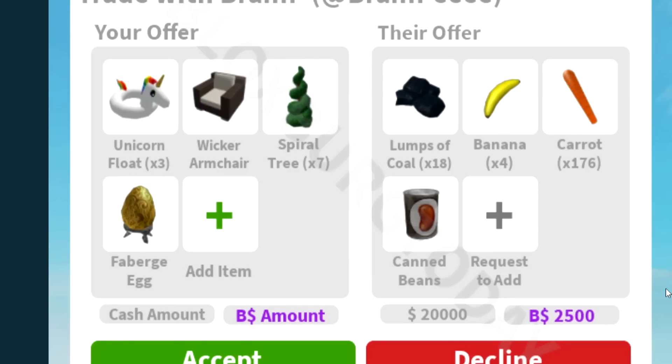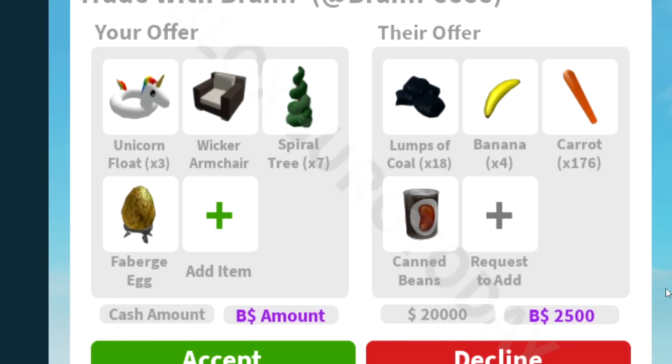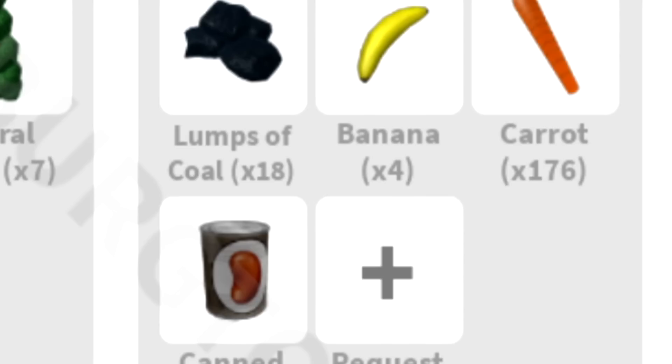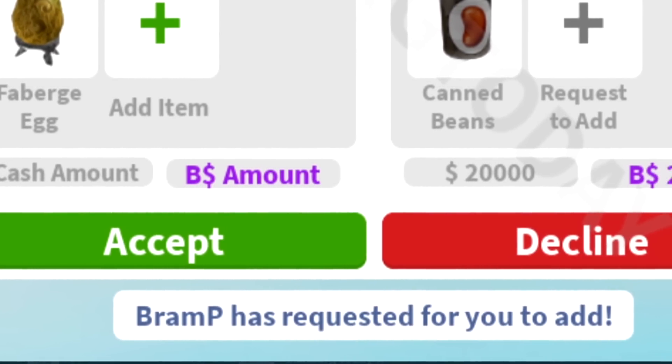What if Bloxburg added trading? On one side you would put your offer in — a unicorn float, a wicker armchair, a spiral tree, and an egg. You can also add some cash amounts and Bloxburg items. On the other side they have their offer, so he's giving me some lumps of coal, banana, carrot, canned beans, plus some money and Bloxbucks. Then you can accept or decline the trade.